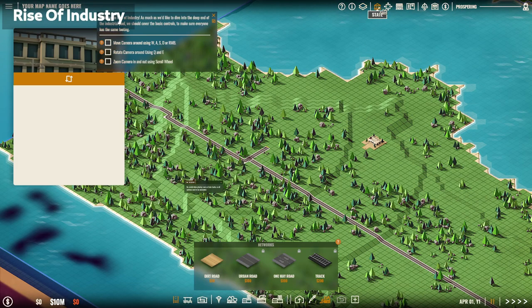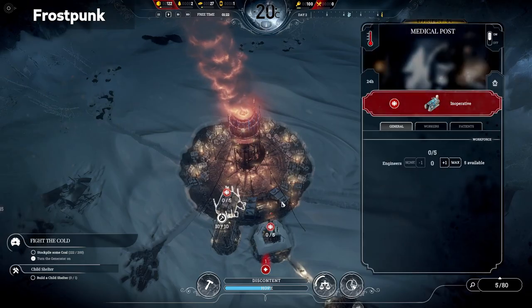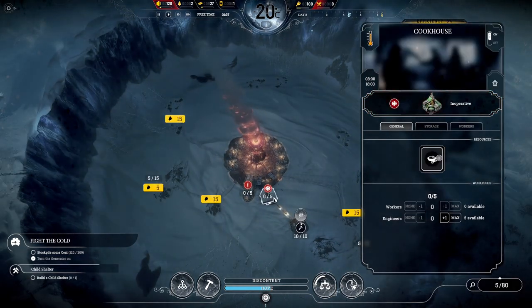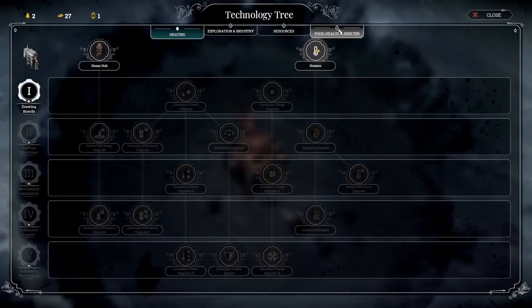Strategy and management games are usually played on computers. They rely heavily on menus with lots of text and numbers. Players navigate through them using a mouse and sometimes keyboard shortcuts to make things faster. This makes them impractical to be played with a gamepad, and even less on small screens.